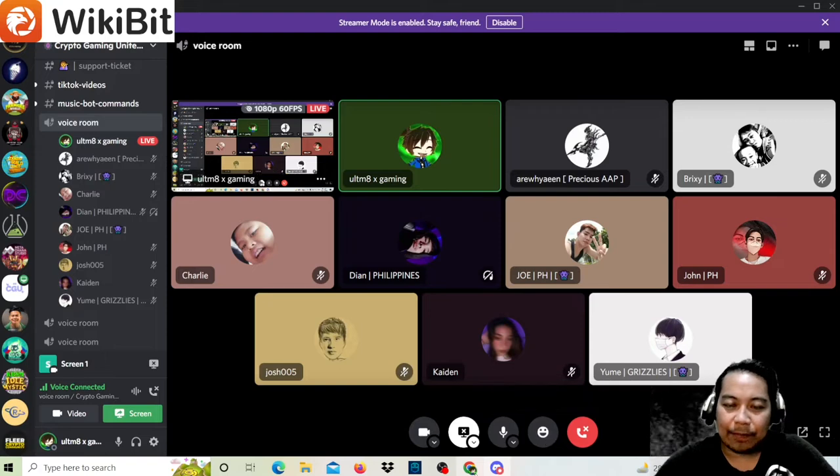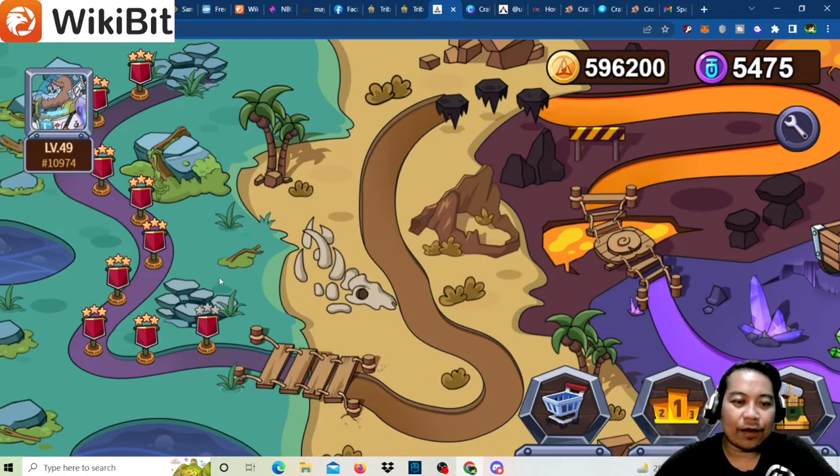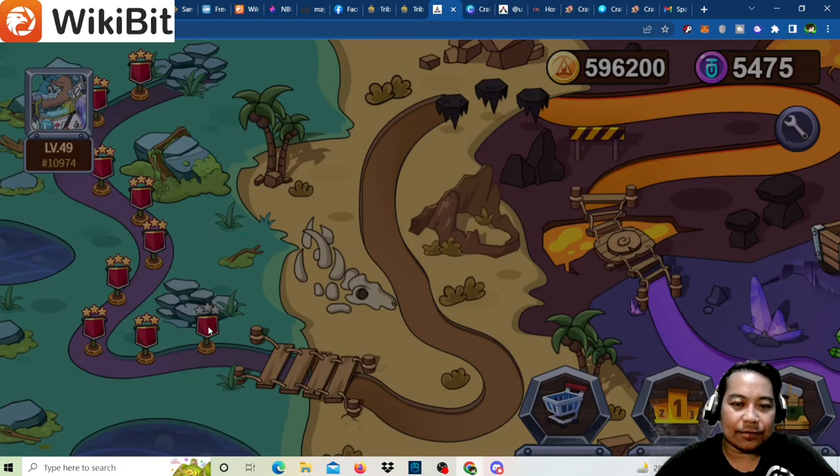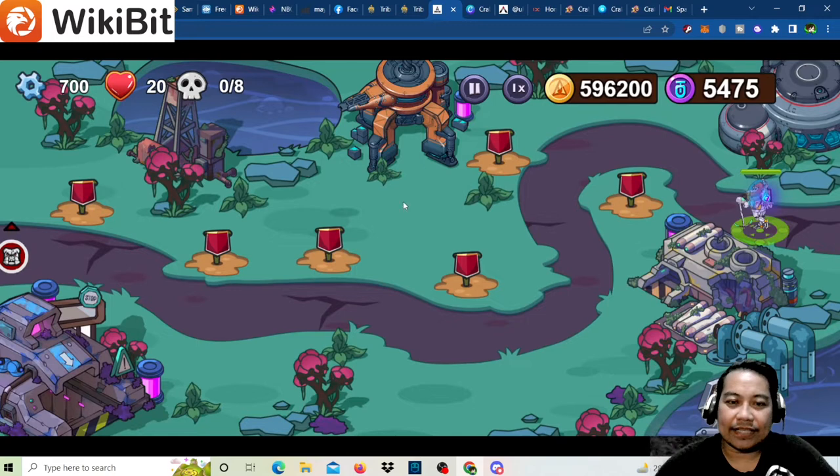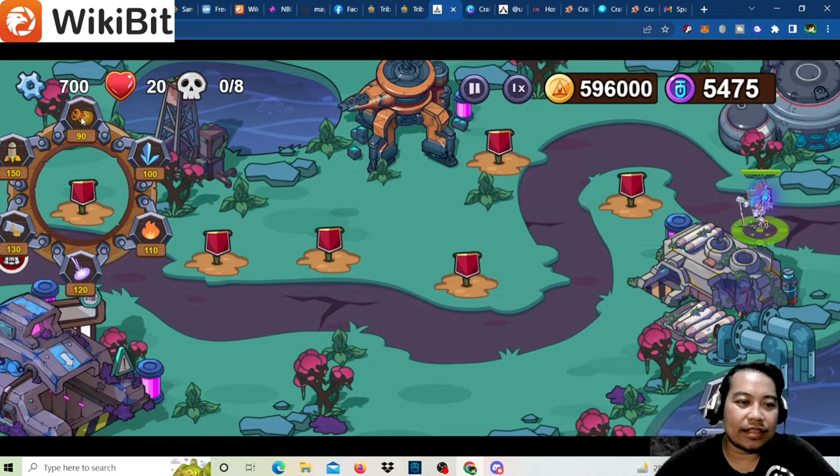For this one we will be playing level 10 Farm Fantasy, and Coach Joe will be coaching us. Before we start, Coach Joe explains that every boss level has a specific tower to use, because some towers have a multi-times-two multiplier. For level 10, you can use the machine gun.